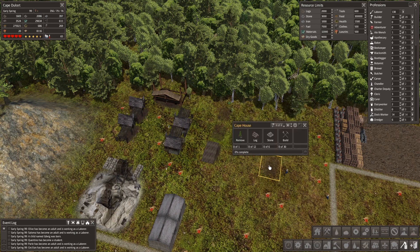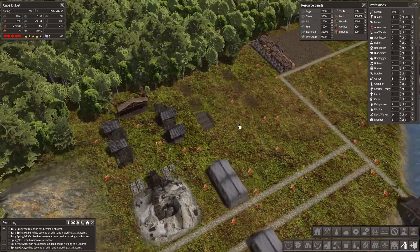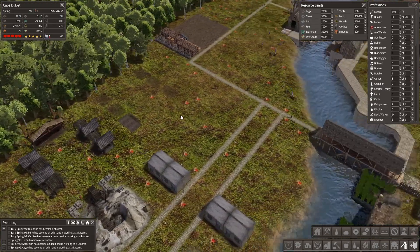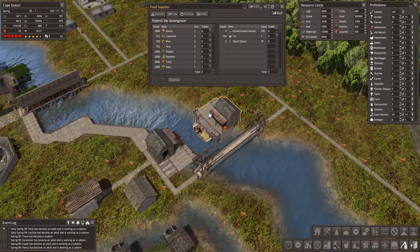I have put a couple of houses down which has been suggested. Unfortunately it was mentioned I should use tents, but they're only a decorative item at least in this version. I'm not sure if in the mega mod they're actual houses.